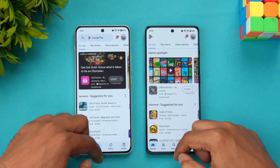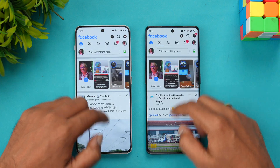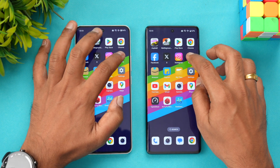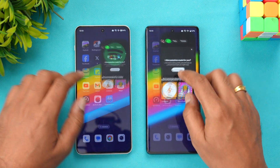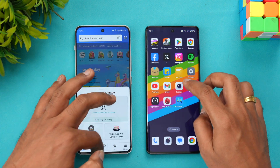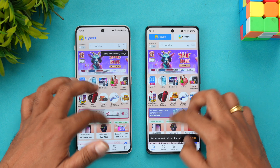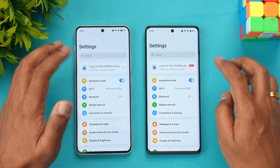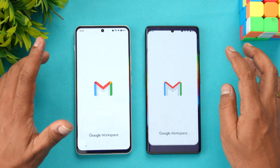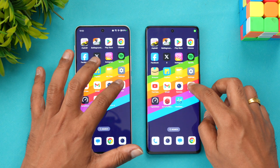Next is the Play Store — once again Nord 4 is faster. Chrome browser — Nord is faster. Facebook — Nord is faster. Twitter — Nord is faster. Spotify — Nord is faster. Amazon — almost the same time. Flip card — almost the same time. File manager — almost the same time. Settings — almost the same time.